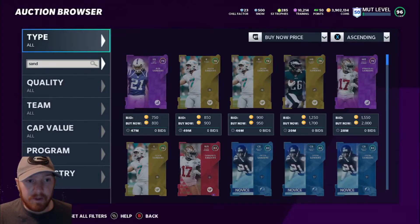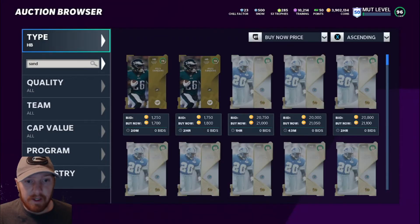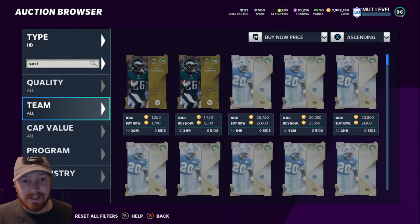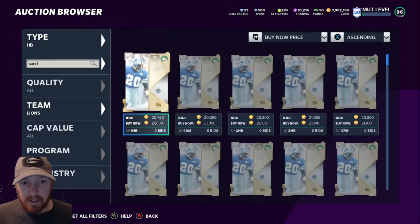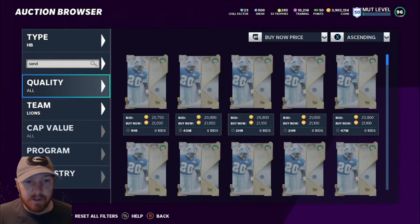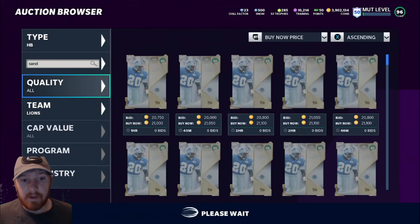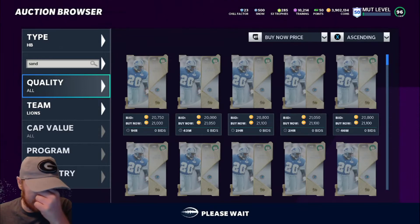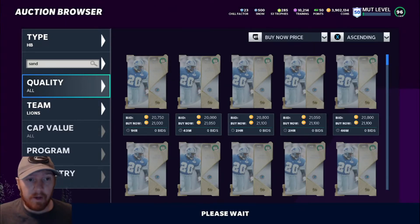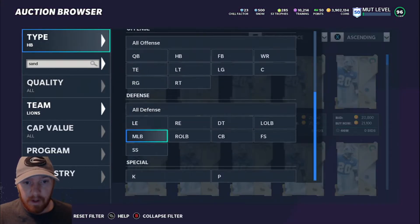All you're gonna do is jump in on this like I did — put Sanders up there, go ahead and hit running back, and you can flip back and forth to try to get as many as you can. It's 86 overalls so you don't technically have to go with Barry Sanders to get them. Look for the ones that are 21k and below — you can sit here for a little bit and they'll pop up periodically. You want to pack 32 of these whether you do it through the gap pack method or just sit on the auction house.